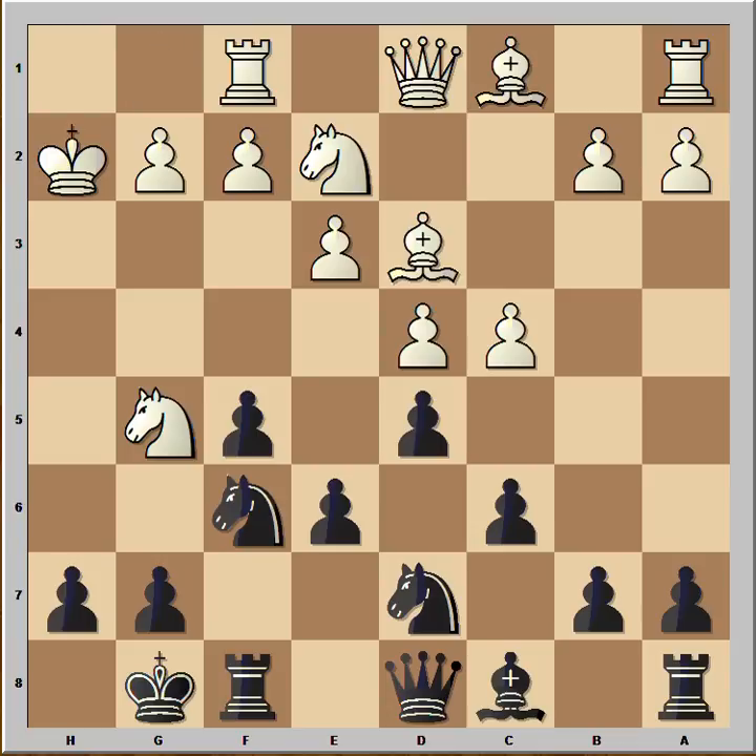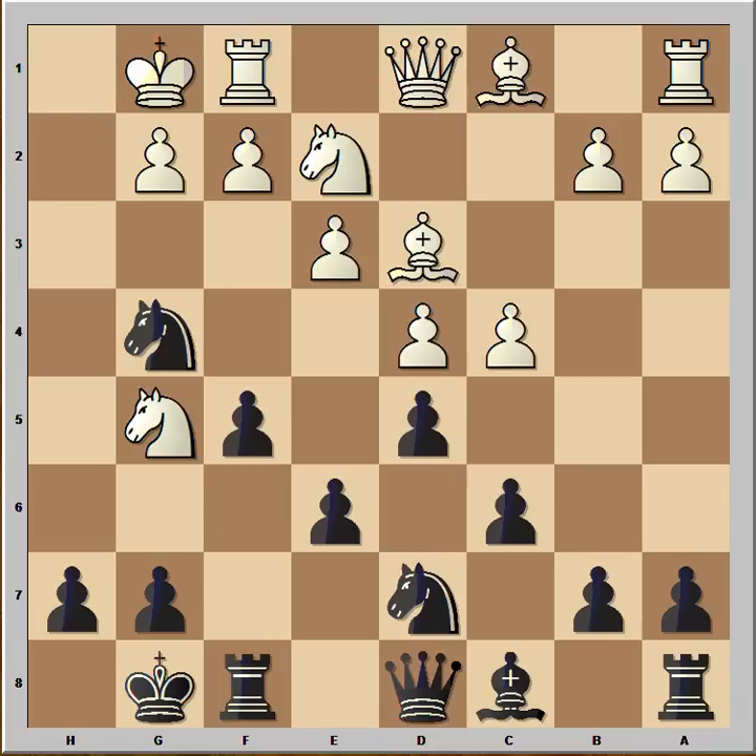If king takes, then Ng4 check. And after Kg1, Queen takes Knight with winning attack.